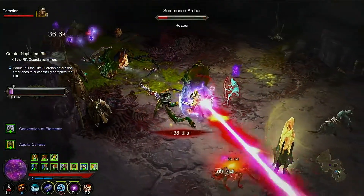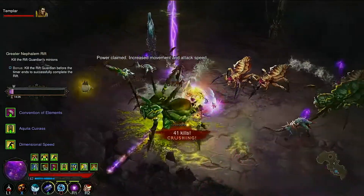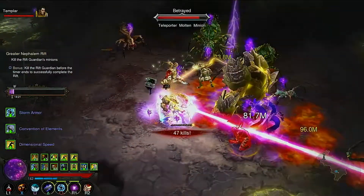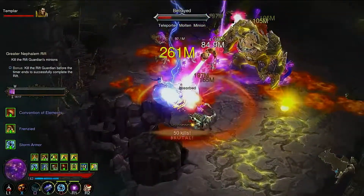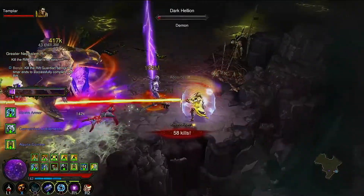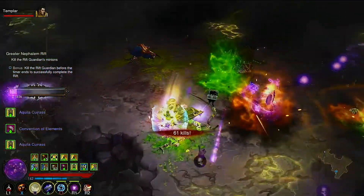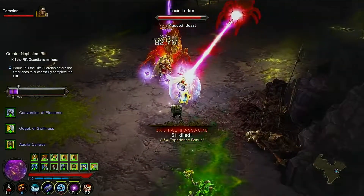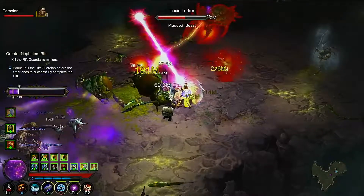We're doing fairly well, all things considering. Definitely would love to get me a pair of nemesis bracers though. One thing I can recommend with the disintegrate is just try and keep everybody in front of you. Kind of tripped over myself there because I was scratching my shoulder and then I realized I was in explosion range.